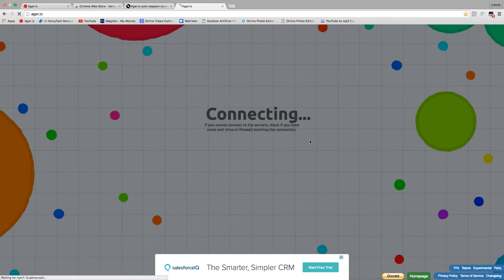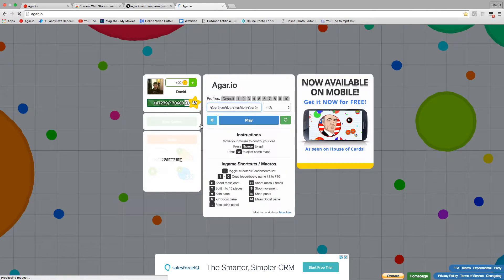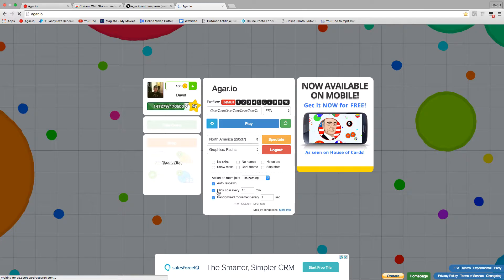Next, go on Agario auto respawn on Greasy Fork — it should say 'Evergreen' on it. Don't know what it means. Do not hit this other link because it'll probably give you a virus — it's some sort of ad. Just click 'Install Script.'